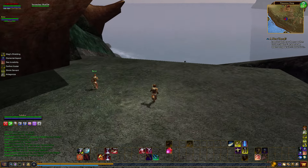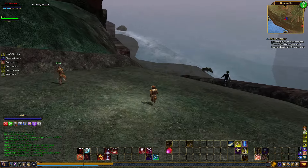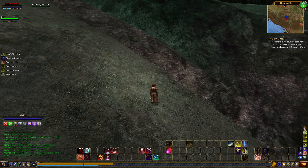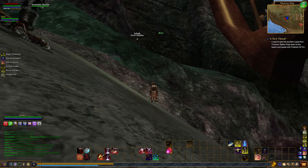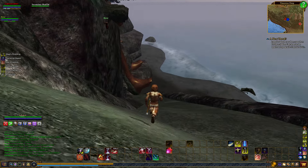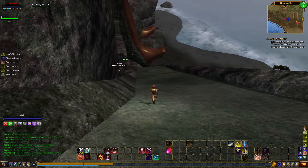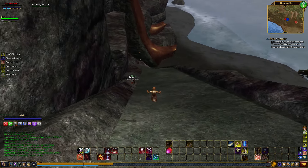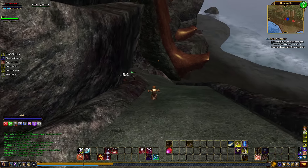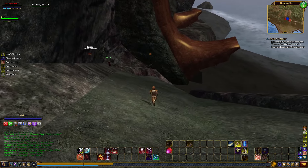The nice thing about this is it pretty much floats you down the whole thing because it's very steep. Once you get to about right here, you'll be able to float down. I always go up here and then just jump off and float all the way down. There we go. This is me floating — falling with style.